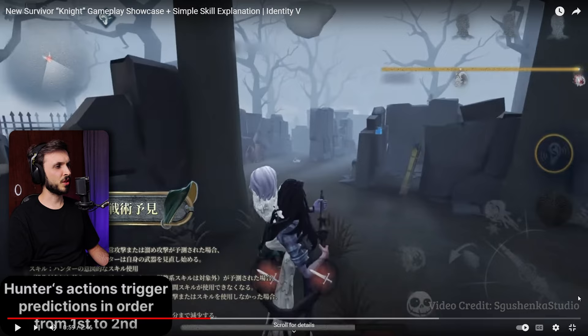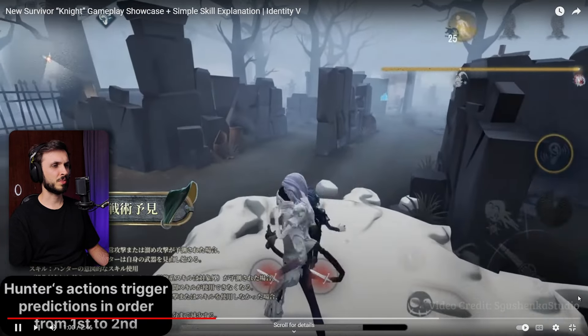Hunter's action triggers predictions in order from first to second. Oh, so you make two predictions - you have eight seconds for the first one, four seconds for the second one. Hunter's actions trigger predictions - oh, it's like just the order that they happen in. That probably makes more sense.